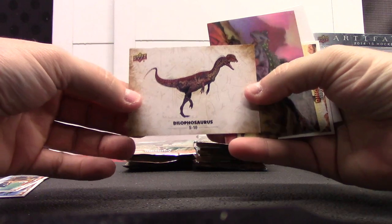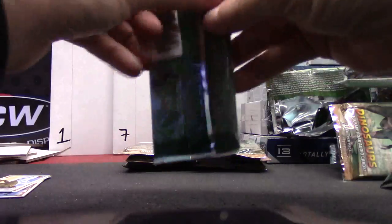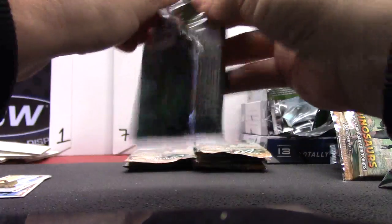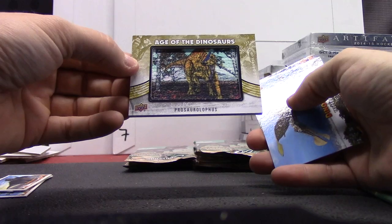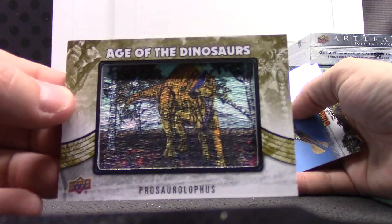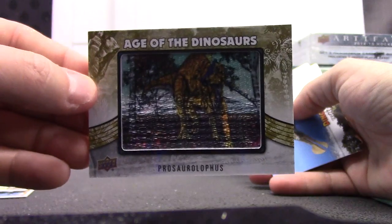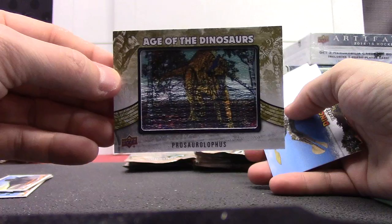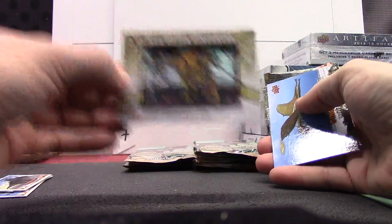Here's a sticker on top — the Dilophosaurus — and a 3D card of Minmi, and the mini dinosaur mini card. Base. Here's your patch card. You got a mini first — that dude — and your patch is the Prosaurolophus. The Prosaurolophus — that is card number AOD5, Age of Dinosaurs card number five.